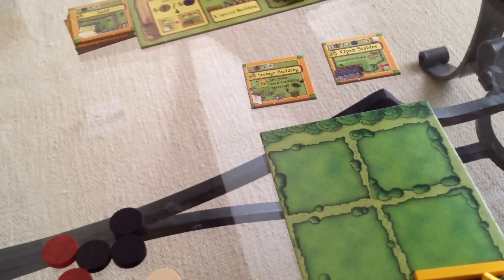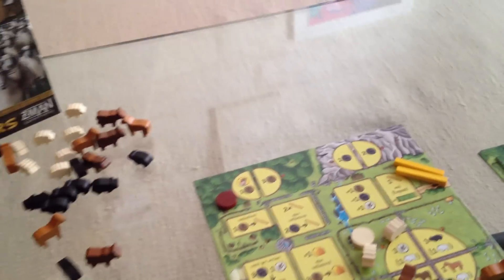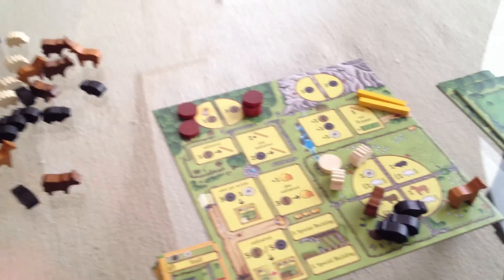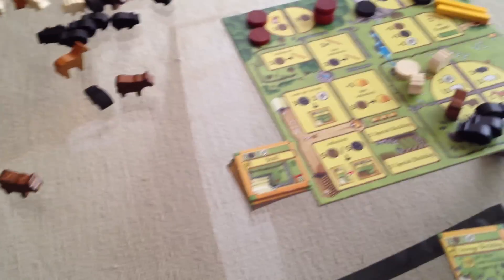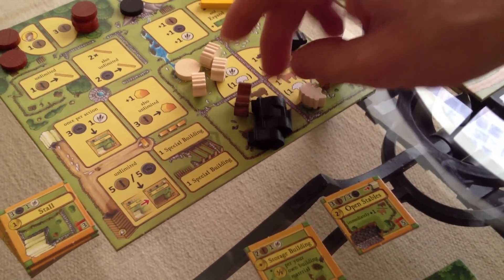The turn's over. We bring our workers back. Refill again — wood is building up, one, two, three. We're getting to the point where we have a lot of resources, getting less about the race for resources and more about the race for other stuff. Another sheep comes out here, a lot of sheep. A pig here, a sheep here, and another pig here. My goodness.